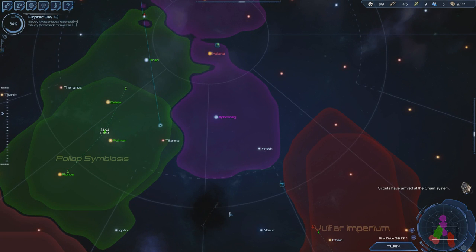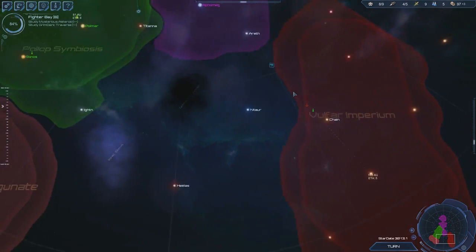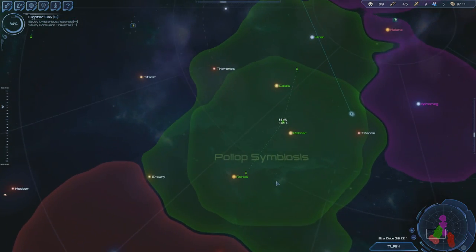Hey everybody, I'm Blitz. Welcome back to episode 5 of our wonderful Star Drive 2 LP series. The scouts have just arrived at the chain system, which we already looked at last time. We're also starting to build up a little bit of an armada.